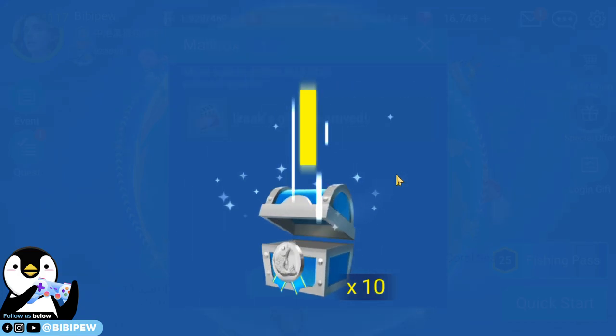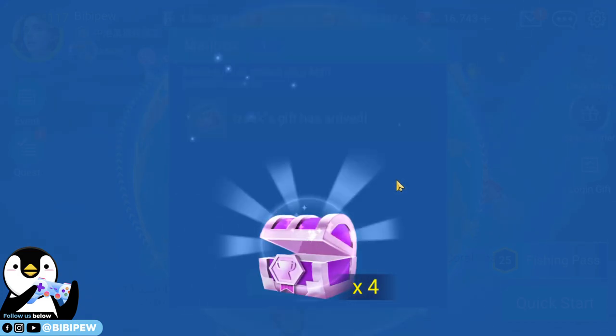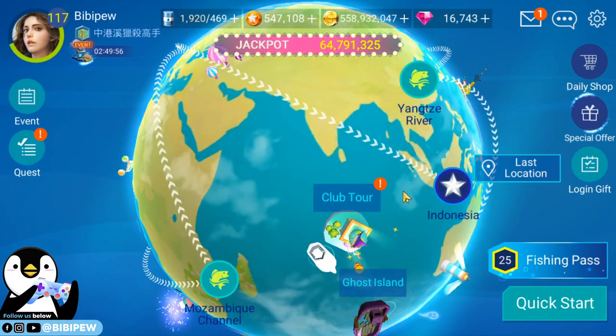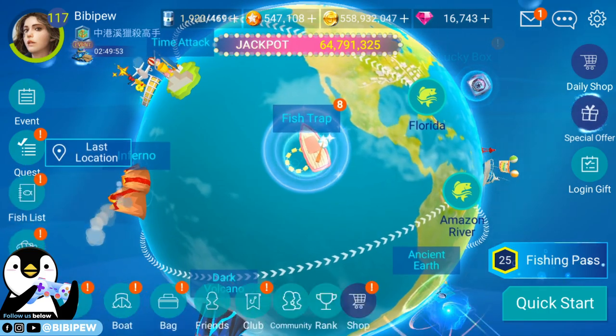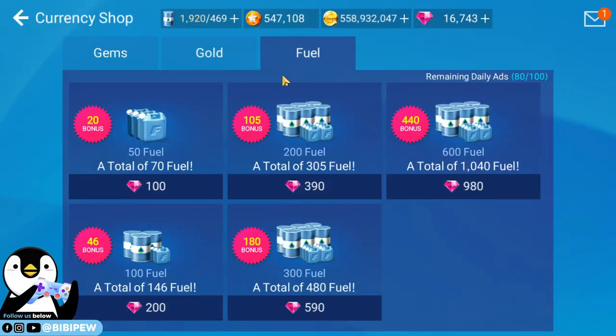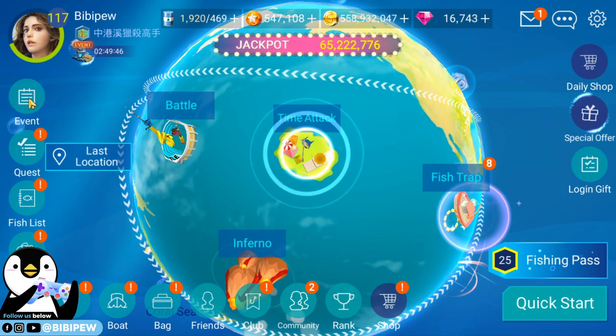Opening the special fishing equipment chest — I got boron sunset set, royal glass battle set, boron sunset set again, and silica golden set. Also got over one thousand fewer, which is a lot.